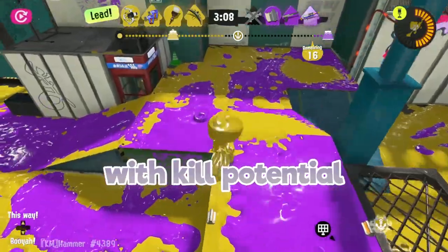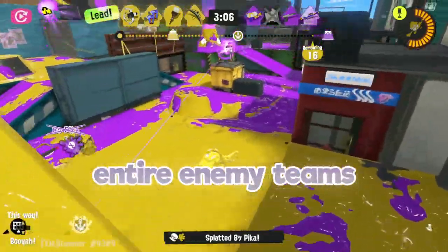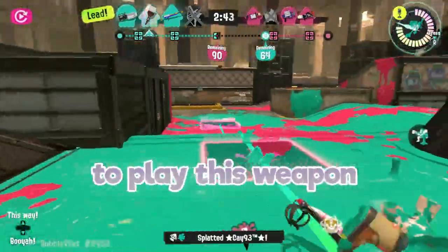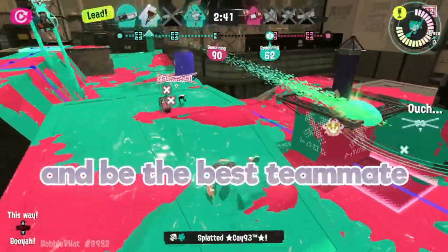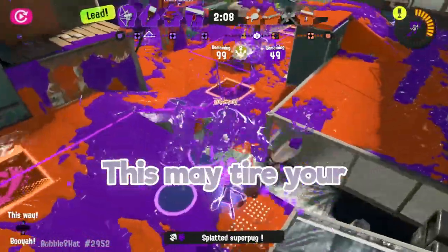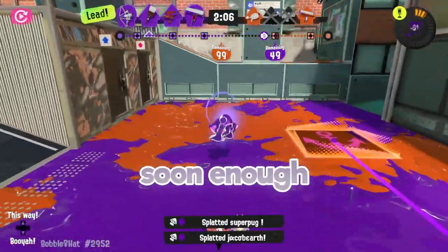Octabrush is a slayer weapon with kill potential to wipe entire enemy teams from bad positioning, bad aim, and bad awareness. Since you don't need a strong aim to play this weapon, you can be an annoyance to opponents and be the best teammate ever. It paints well, and the faster you spam ZR, the quicker your shots will come out. This may tire your finger at first, but it'll all be muscle memory soon enough.